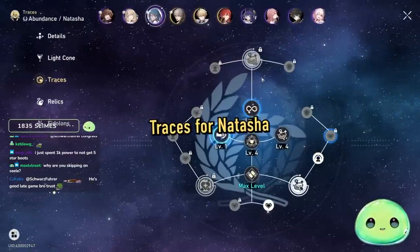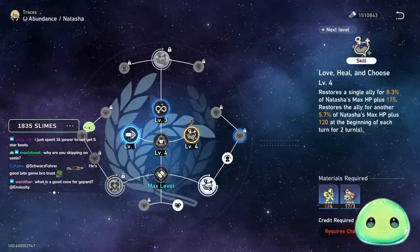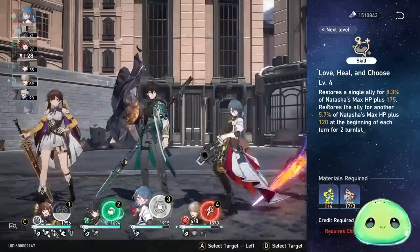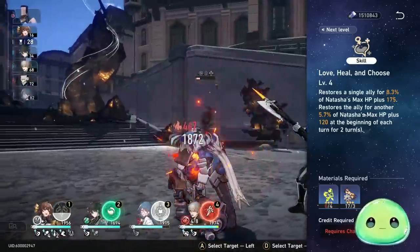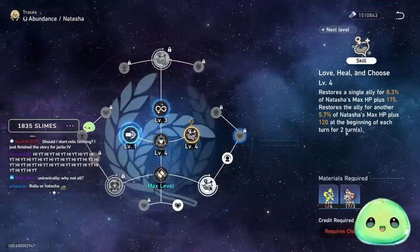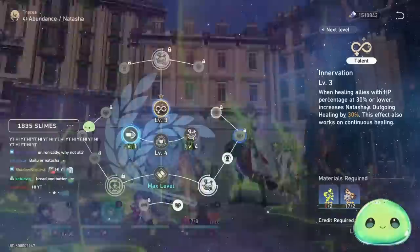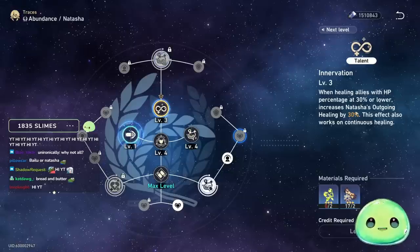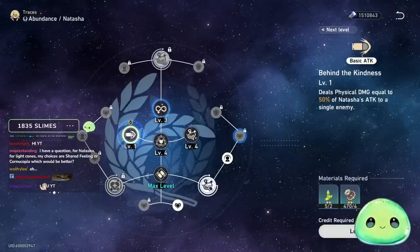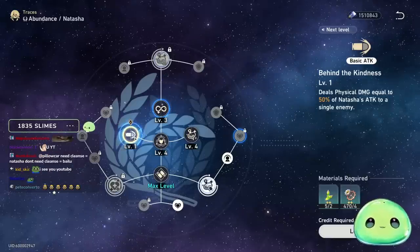Let's dive into the traces for Natasha and talk about trace priority. The skill should be the first thing you upgrade — it's her bread and butter, restoring a single ally's HP based on a percentage of Natasha's max HP and then continuing to heal that ally at the start of their turn for two turns. Her ultimate is also a priority, healing all allies for a percentage of her max HP. Her talent increases outgoing healing by 30% when healing allies whose HP is at 30% or lower. Focus on skill, ultimate, and talent — not the basic attack, unless you have E6.